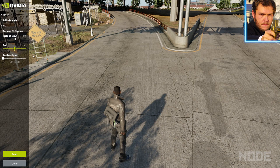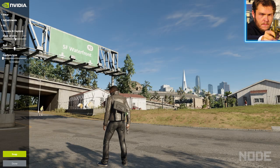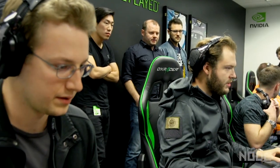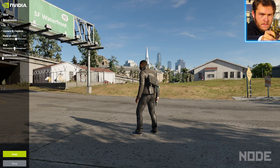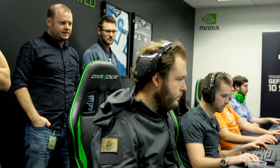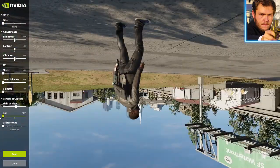Get into it from anywhere just by hitting ALT F2 and that will bring up the Ansel overlay. You have a little bit of free range of motion — with WASD and the mouse you can kind of... Oh, this is insane. Holy cow. So it pauses the game and gets you into photo mode here. And there's also 360 shots which we can view in the Oculus or the Vive.